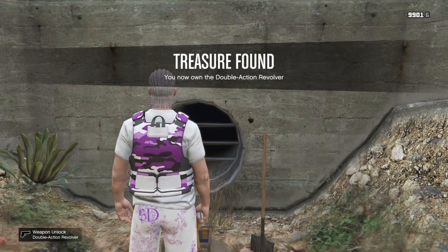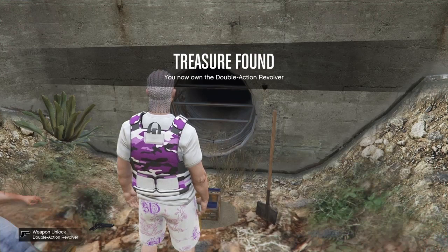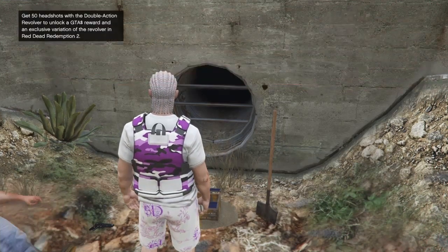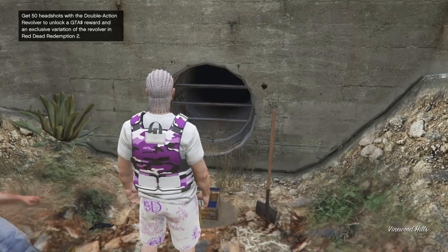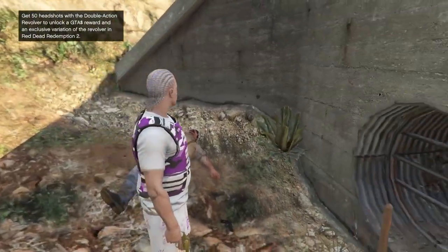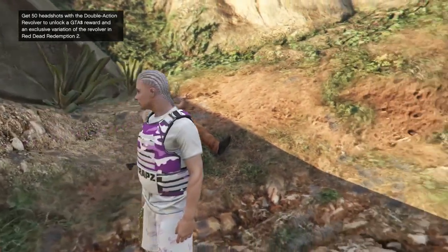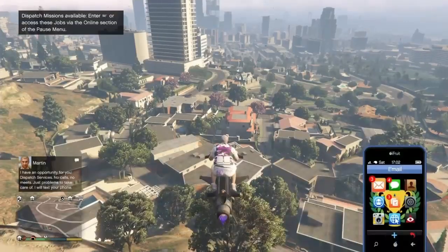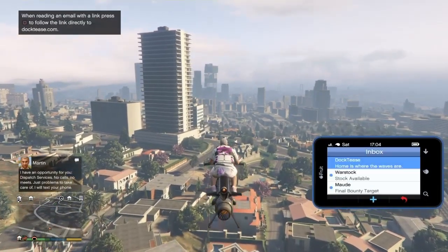Once you complete the treasure hunt you'll see the treasure is complete and you get a bonus 150k. To earn the remaining money, follow the challenge shown in the top left corner: get 50 headshot kills on anybody in the map — players or NPCs. Just grind out 50 headshots and you'll receive your payout.